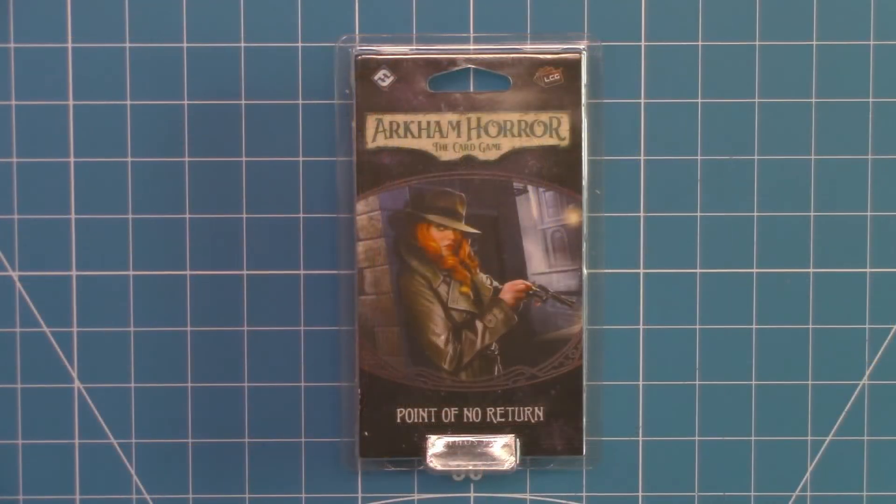Well, that is my spoiler-free unboxing for Point of No Return, the fourth Mythos Pack for the Dream Eater's Campaign of Arkham Horror the Card Game. If you want to stay spoiler free, this would be the point to stop. I hope you have enjoyed this unboxing and I hope it has helped you determine if it is something you would be interested in. However, if you want to see everything else, if you want to see all of the cards for this Mythos Pack, it's coming up.